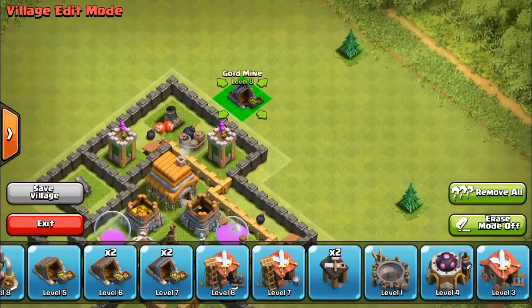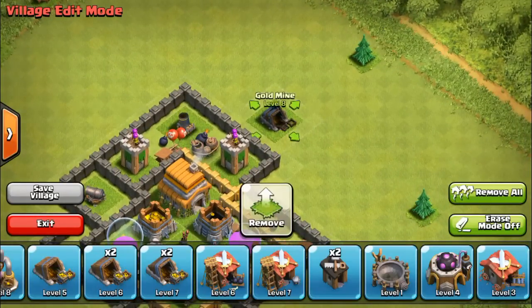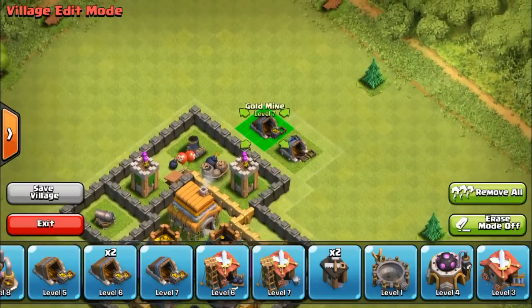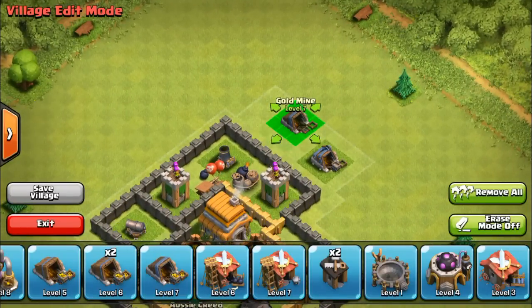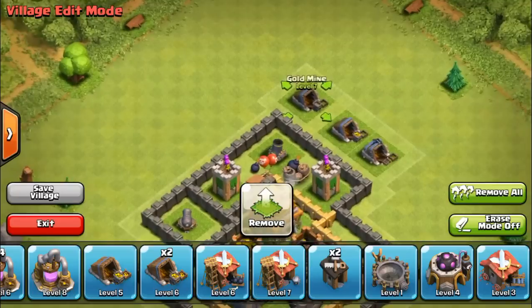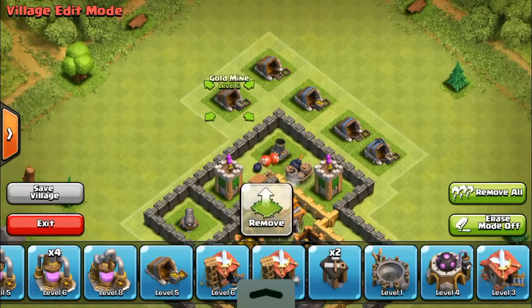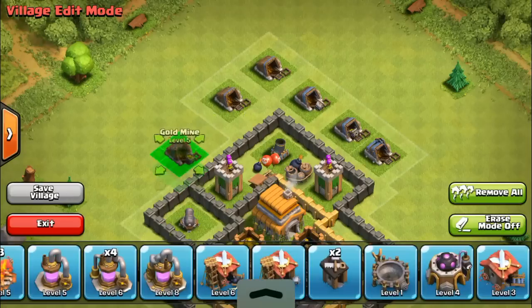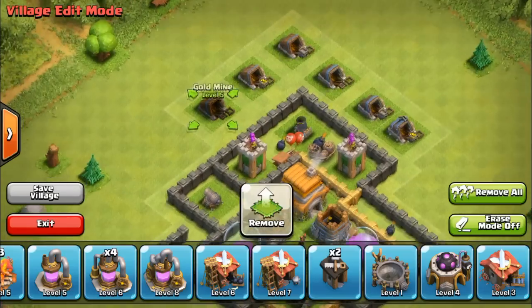Now put our collectors there. You want to leave a slot - you don't have to leave slots in between each collector, it just makes a bigger border. If you do that it makes a bigger border. You can even do two slots but I do only one.